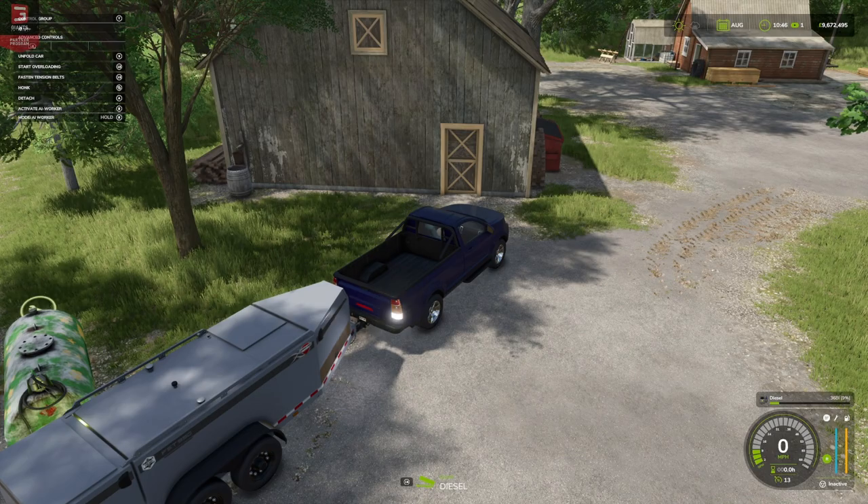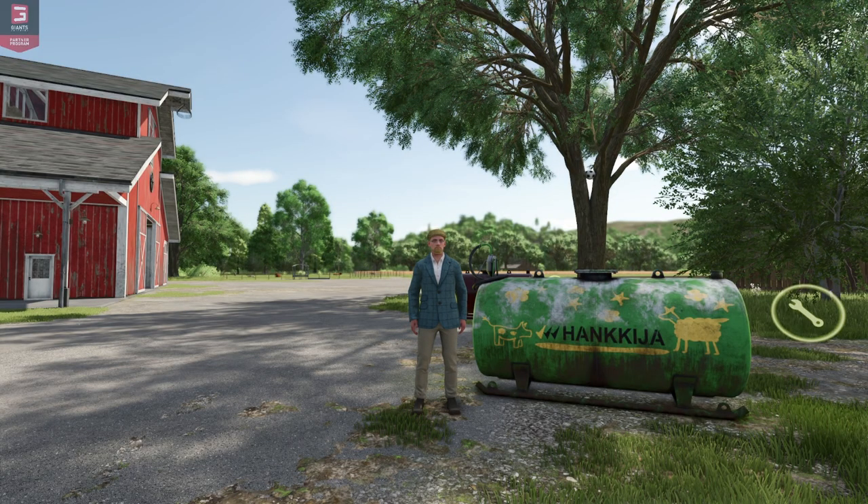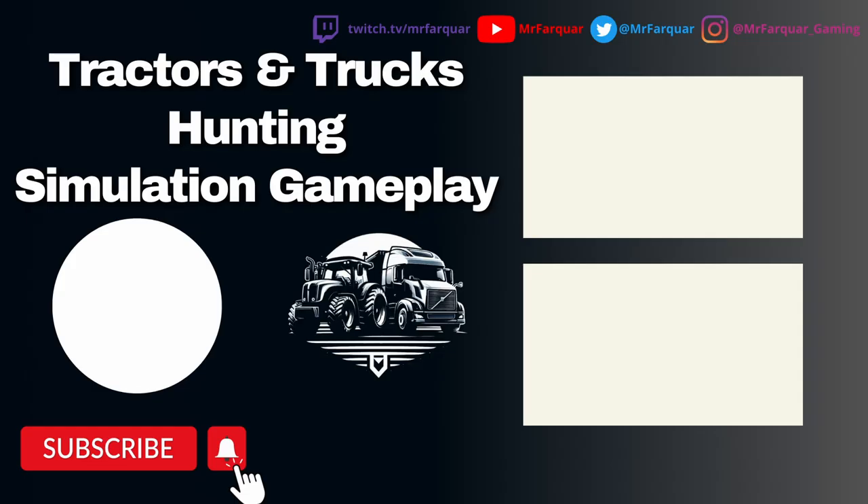That is it — that is the Hankija fuel tanks by AEN Design. I think they're quite nice. If you've got a rundown farm and want to stick a fuel tank down, these will work well. If you've got a new farm, why not try the new version? Variety is the spice of life. Hopefully you've enjoyed this first look — if you have, give a thumbs up below. If you're new to the channel, hit subscribe and turn on bell notifications. I'll try to pop links to both the branded and unbranded versions of the mod in the description. Have a wonderful day — see you soon, bye!